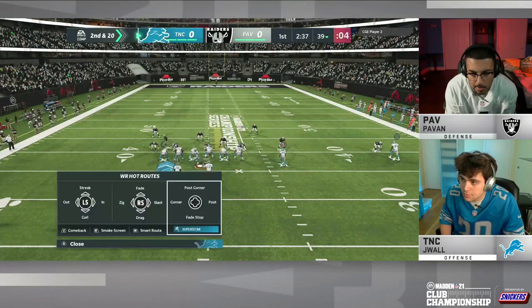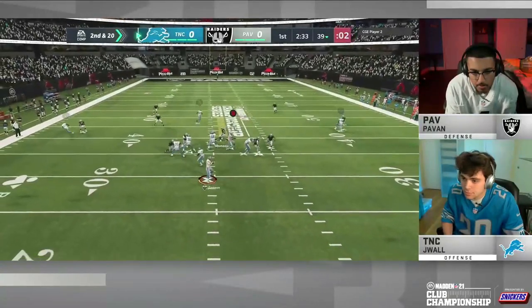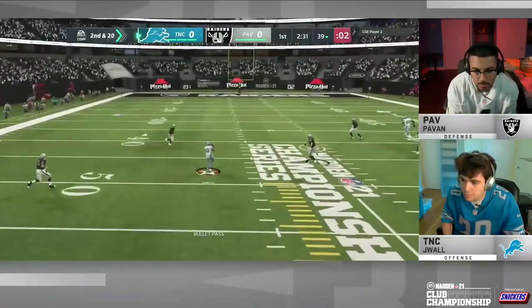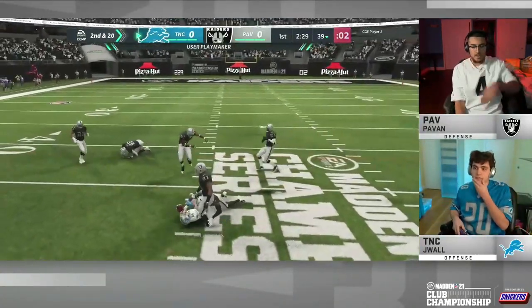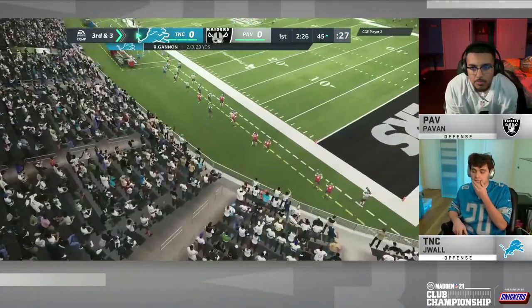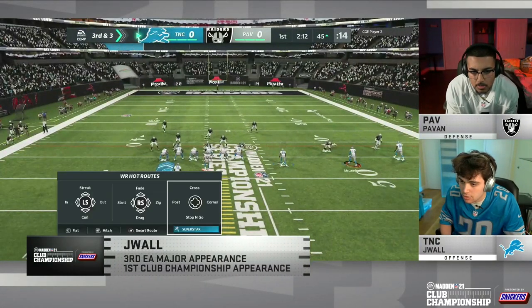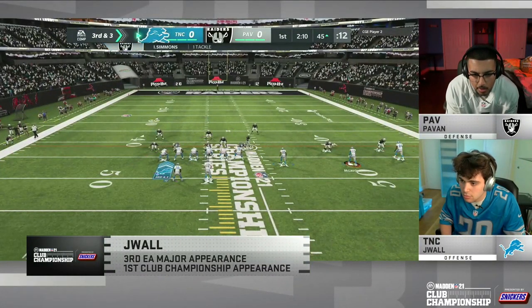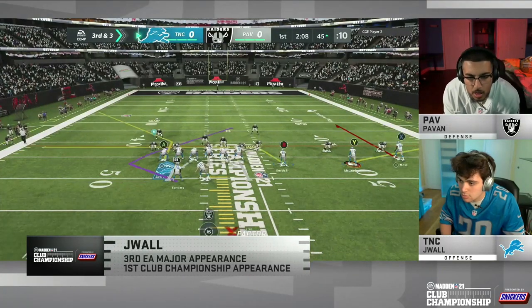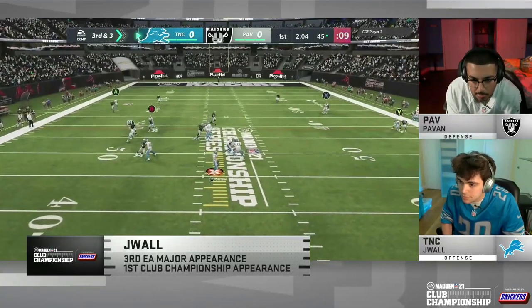Randy Moss wide right, McLaurin in motion over to the left side, Steve Smith tight to the formation on the right side. Once again right up the seam — it's Steve Smith. He is going to maybe be the key player for J-Wall's offense to move against a very good defensive player. No doubt he's J-Wall's biggest playmaker. Pavan bringing some heat with the blitz. J-Wall stressing the middle of the field, stressing the user with a nice little route combo.